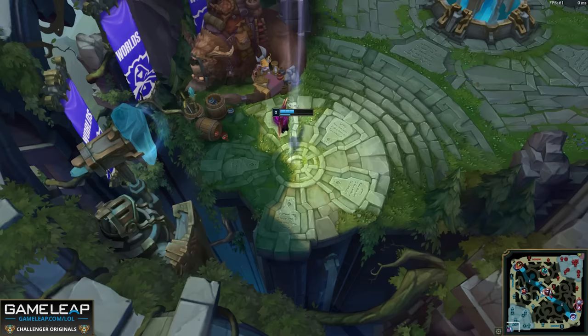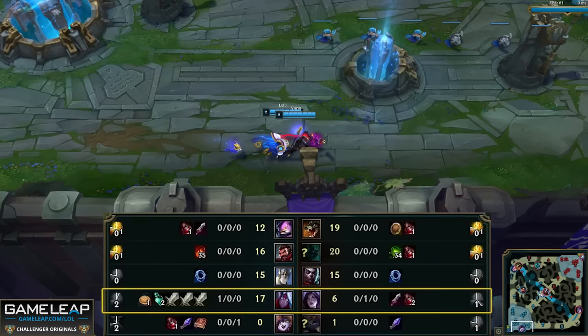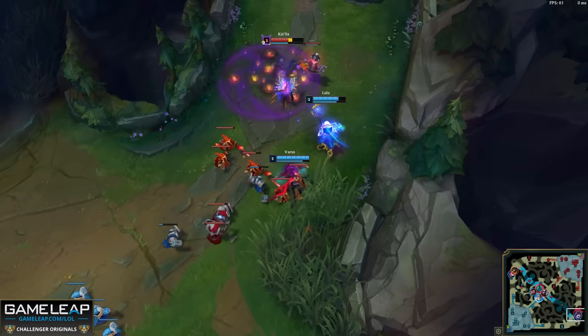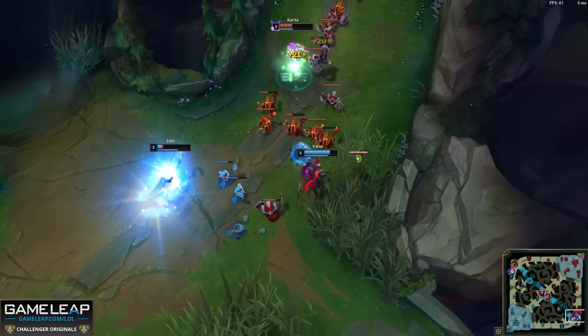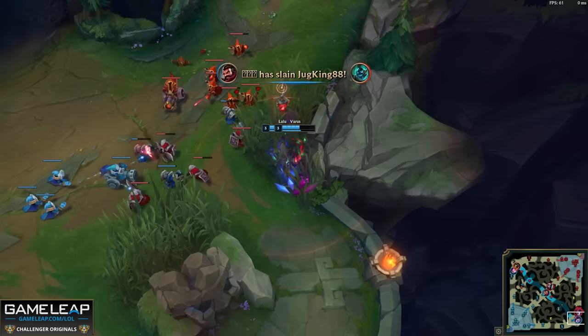After first blood, Ruler shoves the minion wave and decides to base — and this is the other key thing I want to talk about: actually recalling. When you get kills or even just minion advantages, Ruler has a big CS advantage on the scoreboard. Those numbers only mean something when you actually spend the gold. If Ruler doesn't base, he's still effectively a level-one champion with zero CS because he hasn't spent the gold those stats gave him. You always have to evolve — each time you come back to lane with a gold advantage you'll be stronger through items, and that's how a snowball starts.